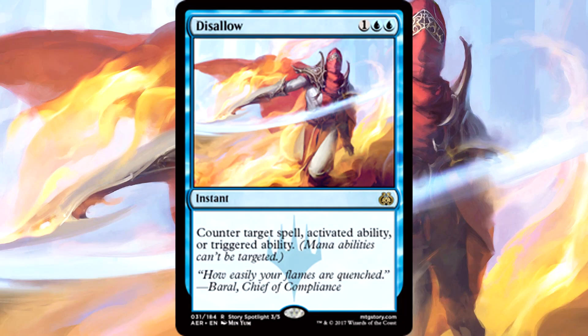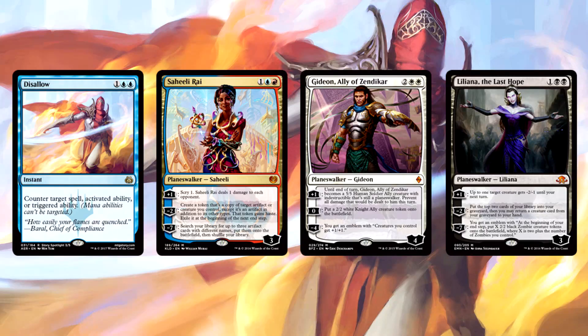We're also running three Disallow for some disruption. In addition to being a solid counterspell, Disallow has grown infamous for countering activated abilities — especially the ones on planeswalkers. It's a great main deck answer to the plethora of planeswalker ultimates that threaten standard. Since our removal package has a very specific purpose, we lack planeswalker interaction, so Disallow will either stop them from being played or prevent them from using their ultimate, which they will surely get to if we don't end the game fast enough. Disallow helps keep the opponent honest even when we're trying to be dishonest.